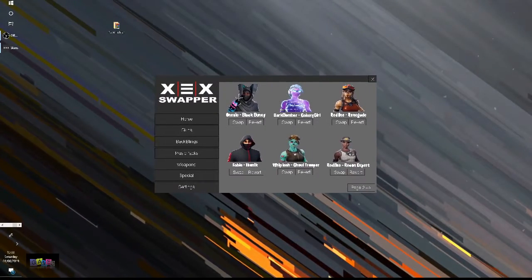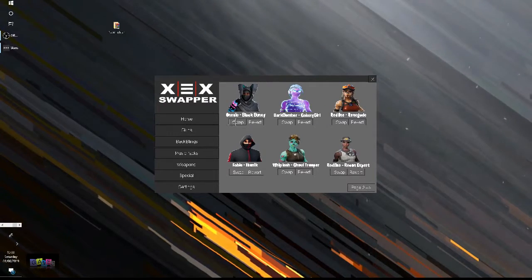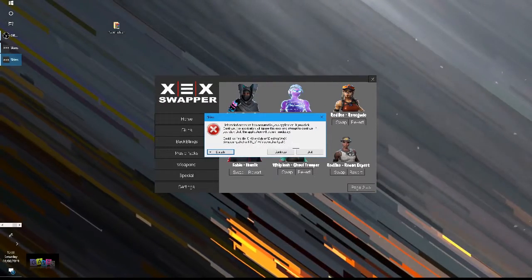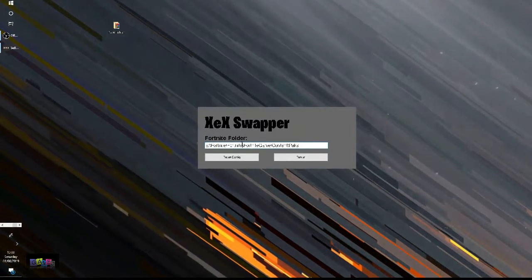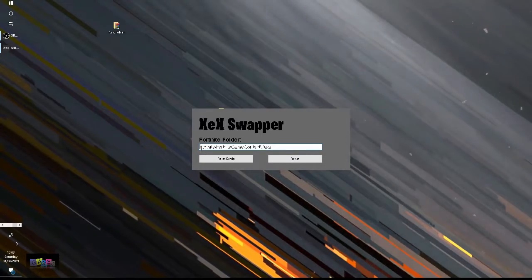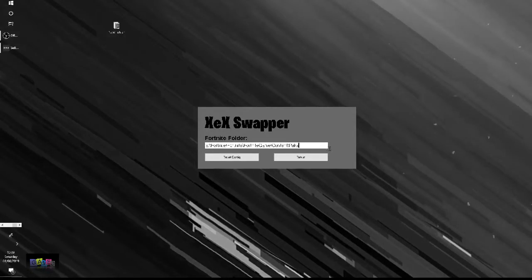The Onesie would go to this black bunny skin. I think that's the best thing to do, so we're going to get this black bunny skin and press swap. 'Could not find' - all right, so I found an issue. Basically it's trying to set the path to the E drive, but mine's not on the E drive, so I think I need to change this to C and it should work.